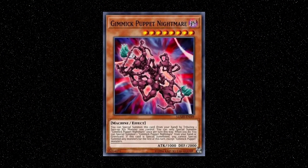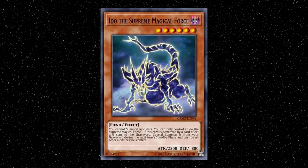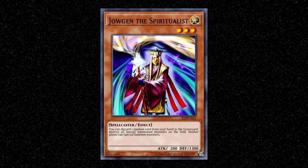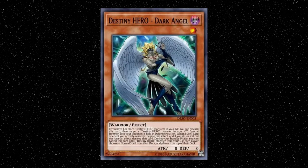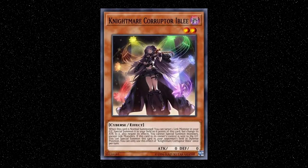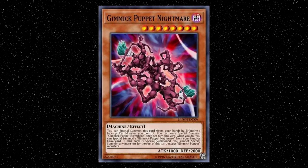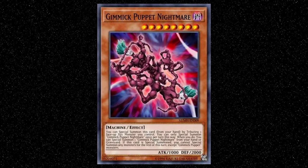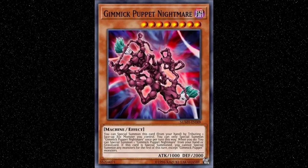Before going to the decklist, I would like to take the time to discuss some other lock options, as I can only imagine Gimmick Puppet Nightmare will be banned at some point. Other great options are Edo the Supreme Magical Force, Jaujin the Spiritualist, Ra's Disciple, Archlord Christia, Destiny Hero Dark Angel, or even Nightmare Corruptor Iblee. However, Gimmick Puppet Nightmare is preferred as it is the only one with a lingering effect, albeit for just one turn. For all the others, when removed from the field, the opponent is no longer locked.